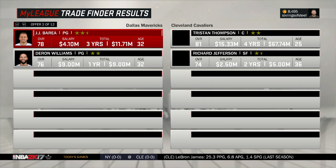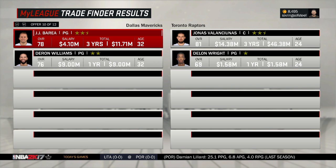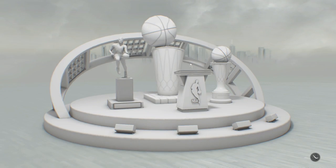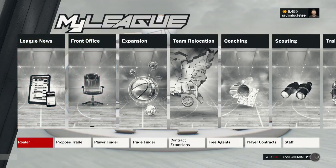We got 12 offers, I saw some decent trades. I'm gonna stop spinning the trade finder in three, two, one — and we get Jonas Valanciunas! This trade actually worked out in our favor. We get Jonas Valanciunas on the team — I will take it.